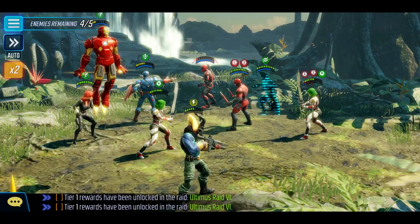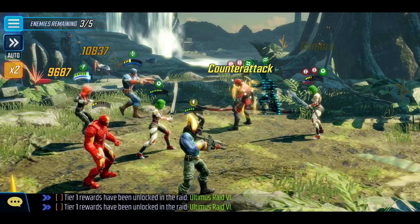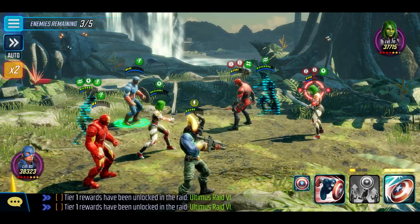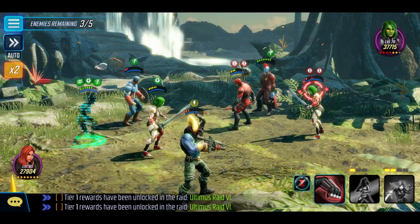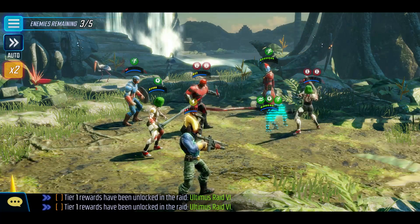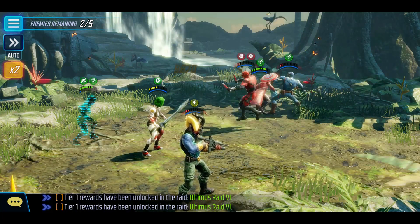We've got the AoE on everyone — hopefully take out Deadpool. Yep, there we go. From here, because Gamora has defence up, we'll try and take her out pretty soon. That's great. We'll steal the speed up from Yondu — although actually let's take out Gamora just to be safe, because her characters are low and she could potentially get a chain there.